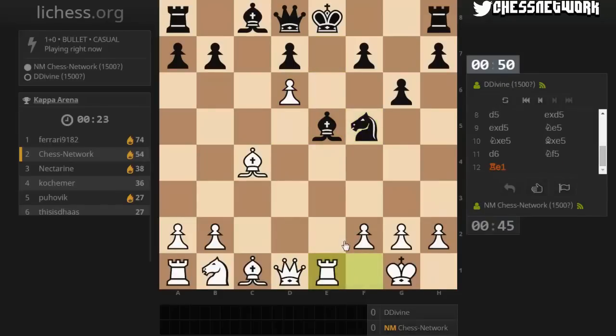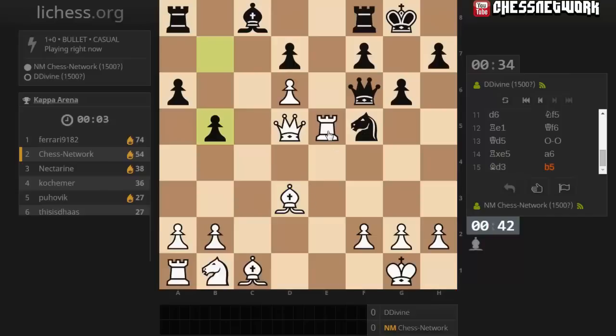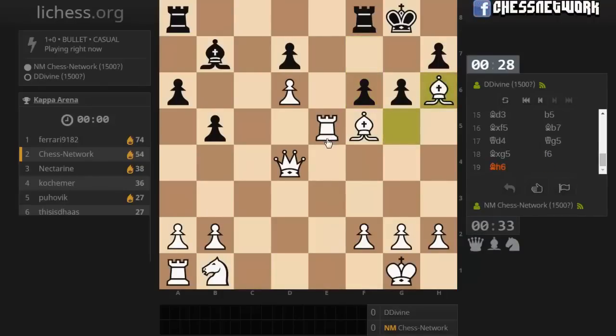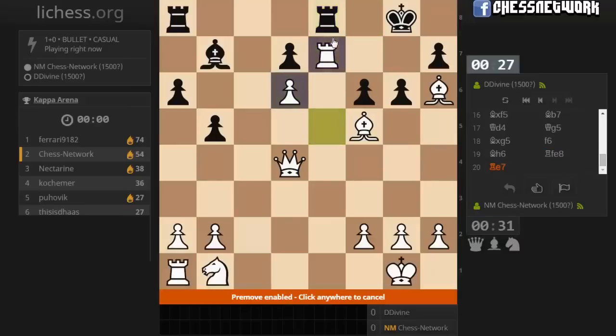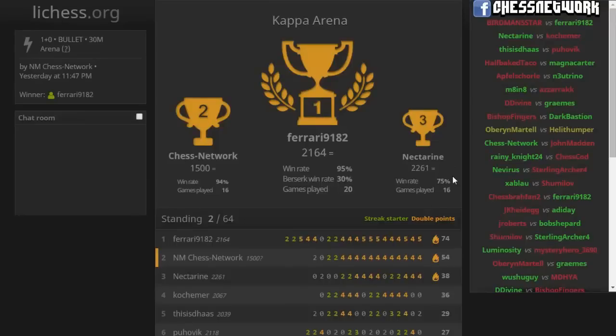Let's pin the bishop for starters. Queen d5 maybe, no matter what — that was maybe not such a good pre-move as it turns out, but it should be okay. I feel like I want to just take the knight. They have trouble developing their queenside — let's go here, ready to take the knight next. Let's do it. Let's go here, don't fall for mate on g2. Let's play here — let's go here, queen takes f6 and then queen g7 mate next. One of these two — right there! Back to tournament, and it is over — the Kappa Arena, 74-54!